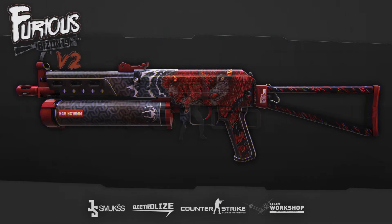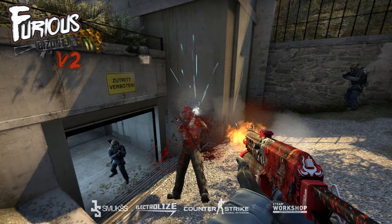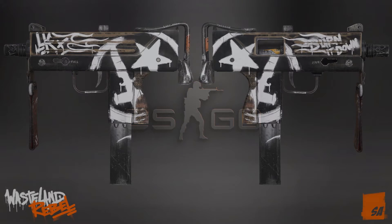Our sixth skin is the PP-Bizon Furious. You can't really say anything negative — there's just so much detail, it looks really dope. I don't think it will be a red though, because there's already the PP-Bizon Judgment of Anubis. This one would probably go in as a pink, if it gets added.